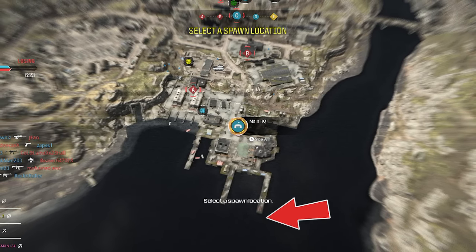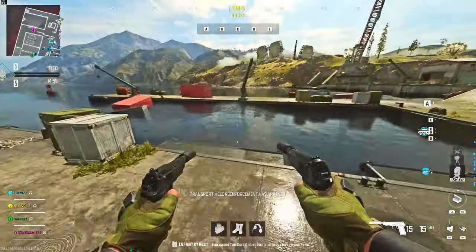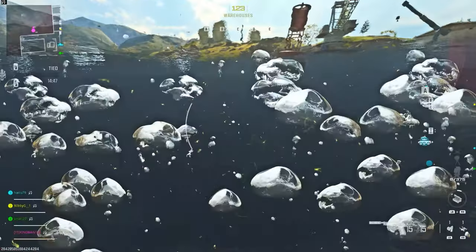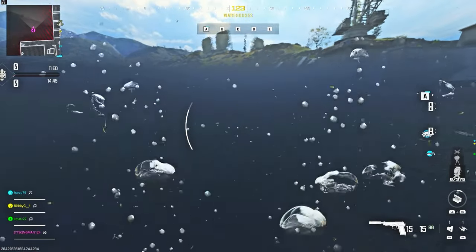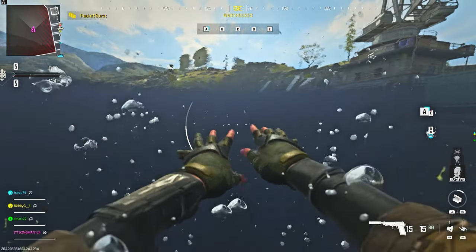All you're going to need is just the water — that is literally all you need. The best way to do this glitch is by going to this part of the map. Make your way to my location, then run and jump into the water and swim underneath. What you'll notice is the timer will disappear, so just stay under the water as long as you can.